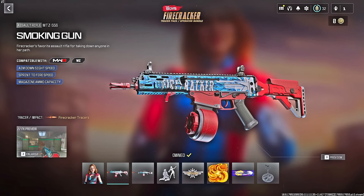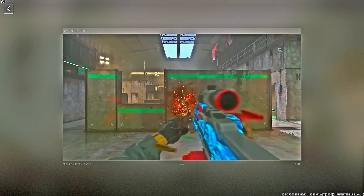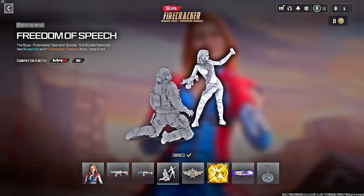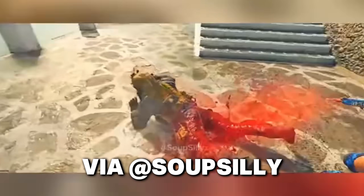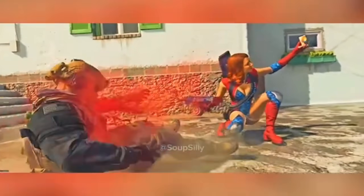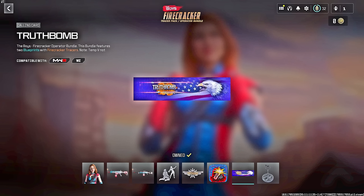Along with the new Firecracker operator, there are two different weapon blueprints. The first is called the Smoking Gun for the MTZ 556 AR — it has tracer rounds called the Firecracker tracers. The second weapon is called the Fellow Patriot for the Pulemyot 762, following the same exact theme and tracer effects. She also has a brand new finishing move, and the rest of the bundle includes a weapon sticker, emblem, calling card, and weapon charm.